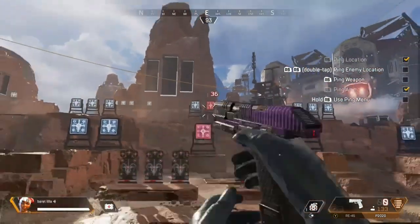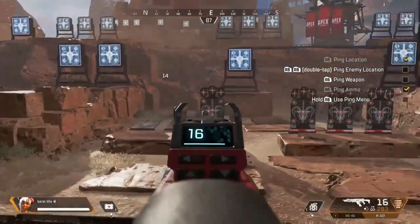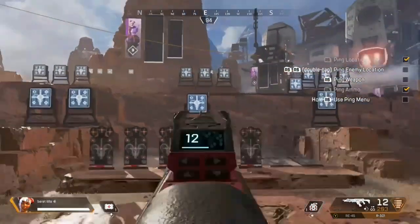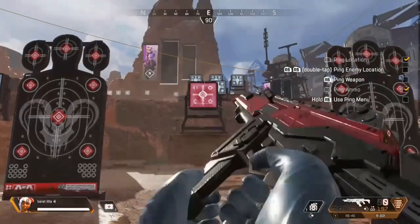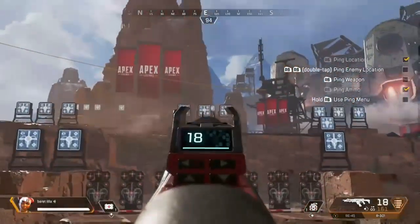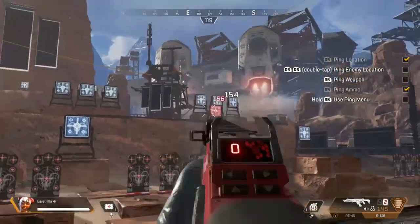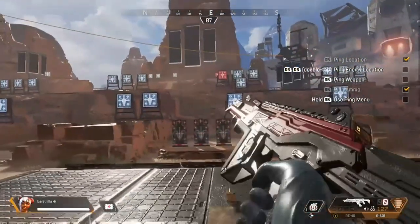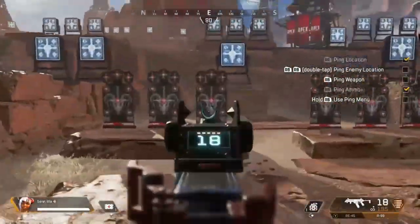Next up we're going to have the R-301, which is an assault rifle. Normal body shots are going to be hitting for 14 damage, headshots with this weapon are going to be hitting for 28 damage, and a full mag without any upgrades has 18 shots. If you hit every single shot it's going to be 252 damage, not counting headshots — just normal body shots. For this weapon you can use it at close ranges but I wouldn't recommend it. I'd recommend mid to long range, as there's not a whole lot of recoil and you can stay accurate at those longer ranges.